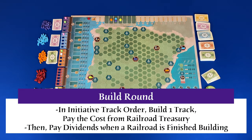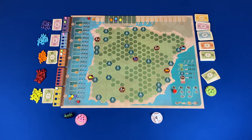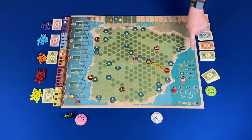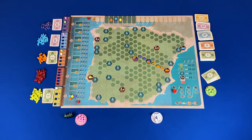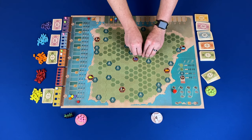In a build round, we will go top to bottom in initiative order. You will place one track and pay for the track from the railroad treasury. Once that railroad is finished building, it will pay dividends. Starting with the top initiative tile going down, each player with a share cube in a railroad can build one track for that railroad. The track cost is on the right side of the board. You may build in any of these hexes, making sure that you do not go over the limit for that hex. You can also lease track to build in a space not directly connected to your track but connected through other players' track — when doing that, you would pay the lease cost to that company's treasury. This is helpful when you're trying to connect to major cities or an urban hex.